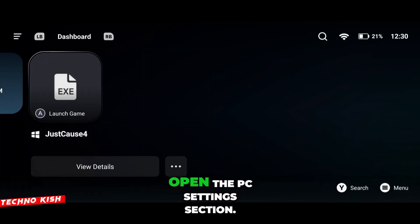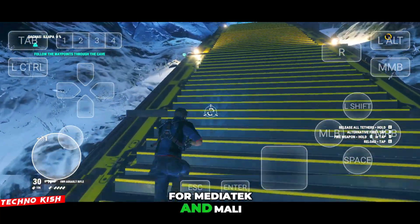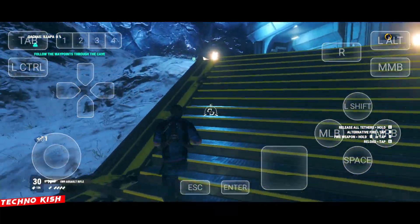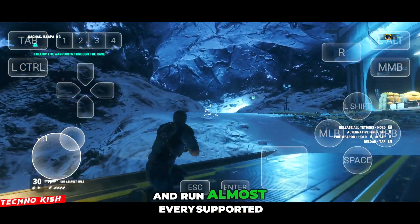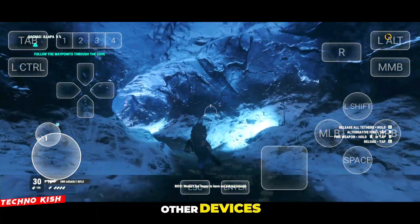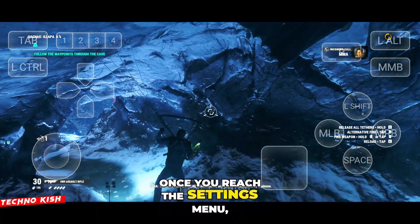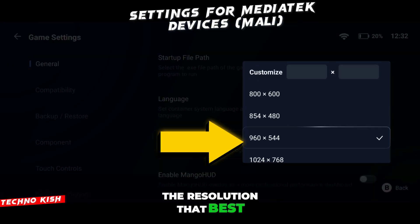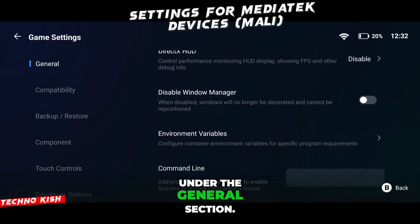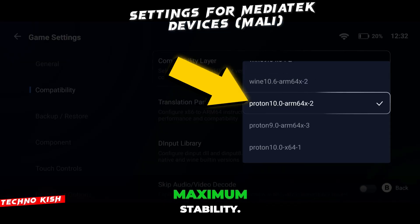After the auto setup is done, open the PC settings section. I'll start by showing the best optimized settings for MediaTek and Mali devices because those users usually face the most performance issues. These settings are designed to give stable performance and run almost every supported game smoothly. After that, I'll also show the recommended settings for other devices like Snapdragon and higher-end chipsets. Once you reach the settings menu, you can start by selecting the resolution that best matches your device. Avoid changing anything under the general section, then scroll down to the compatibility options and select the latest Proton version for maximum stability.